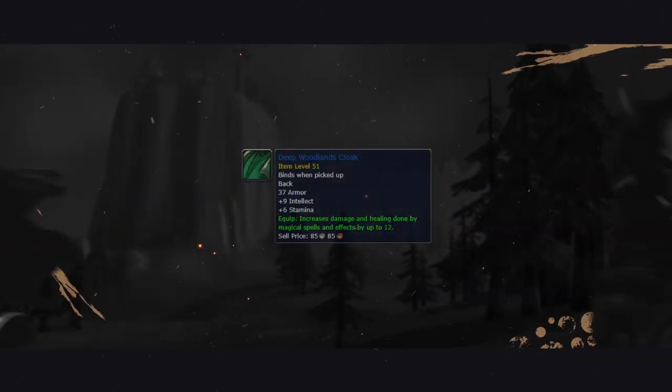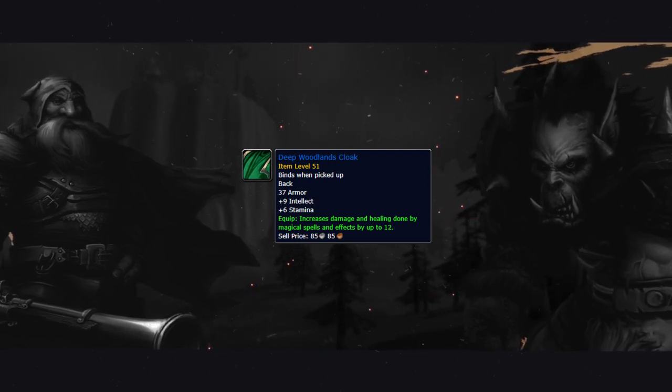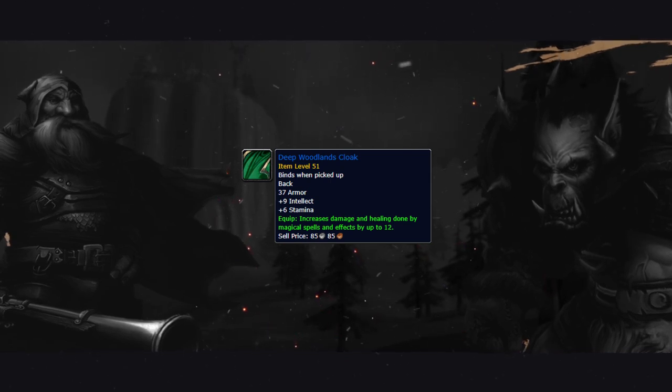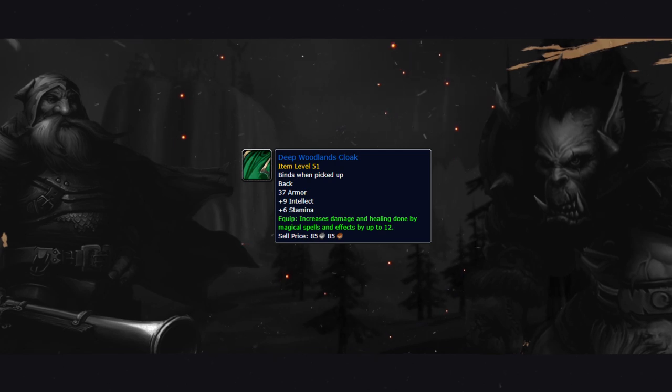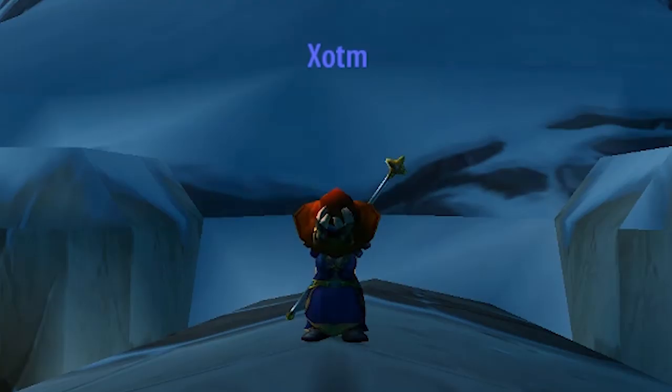Now for Cloak, the best option you can get for PvP is going to be the Deep Woodlands Cloak. This cloak provides a large amount of Intellect as well as Stamina and also some spell damage, so everything we're looking for. However, the drawback is it's only obtainable for the Horde.